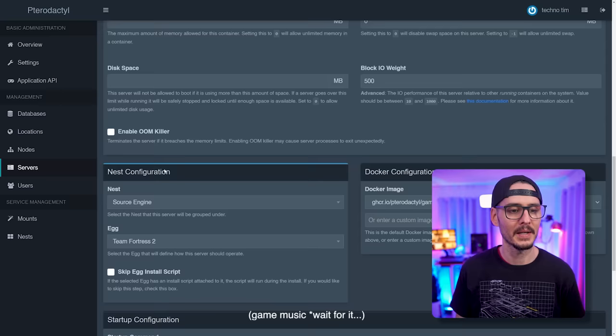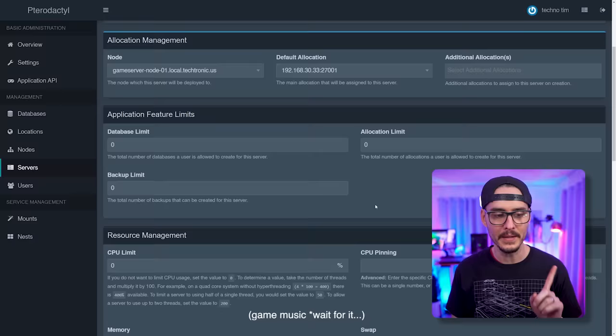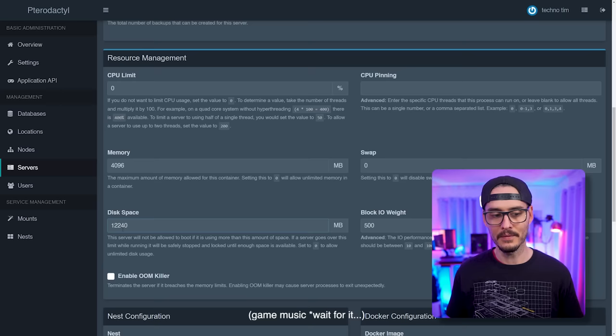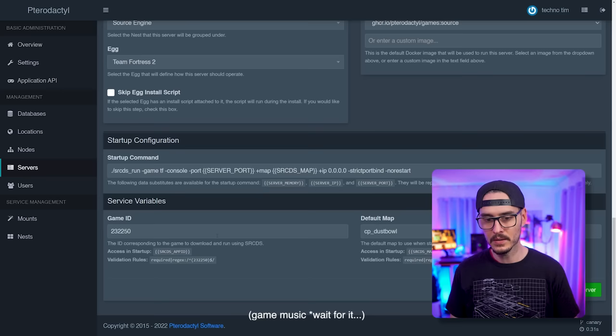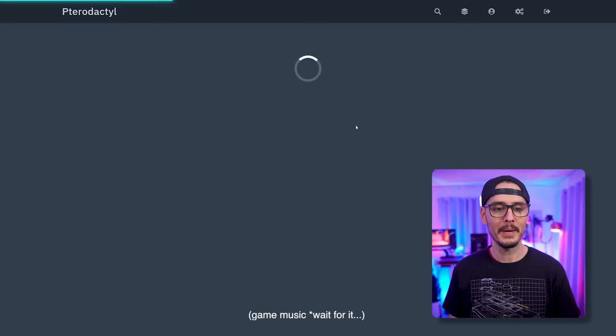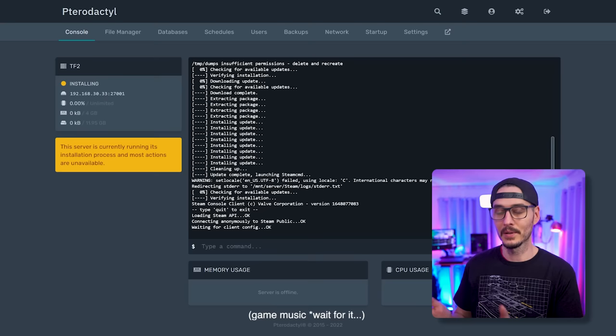For disk space, TF2 needs around 12 or 13 gigs — that's the minimum. Set that number. There are additional settings like Game ID and default map which we can leave. Create the server. Going to the console, we can see it's downloading and extracting — this will take some time. It uses SteamCMD to download the game anonymously from Steam, pulls it down, extracts it, and starts the server.